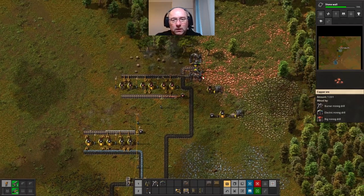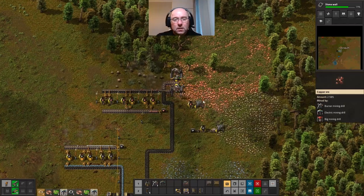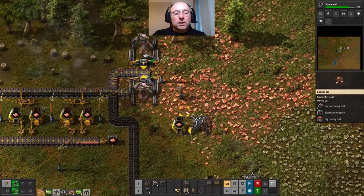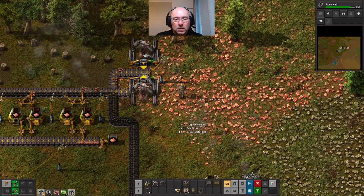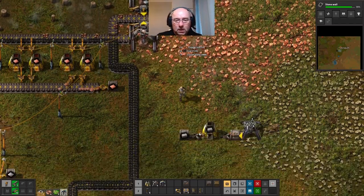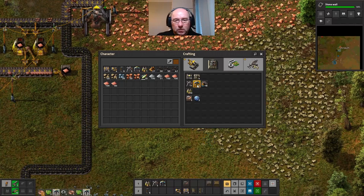What I do need to do is add another two of these here, so I can get rid of you now effectively as well - don't really need you anymore. Get rid of him. So I've built three of those.